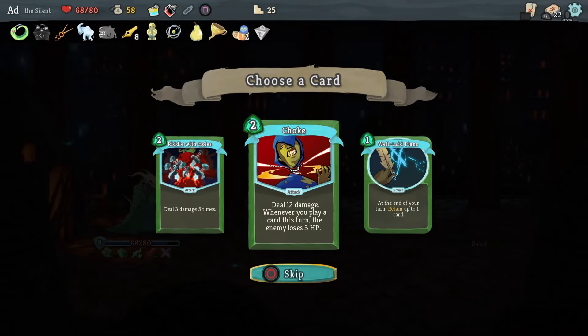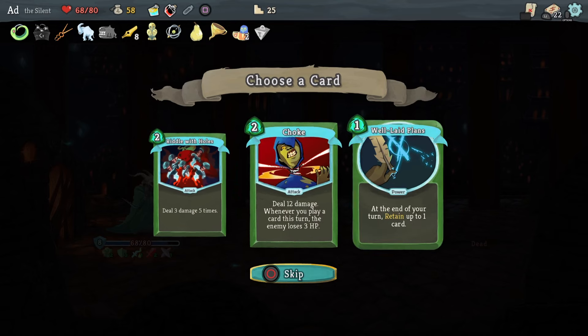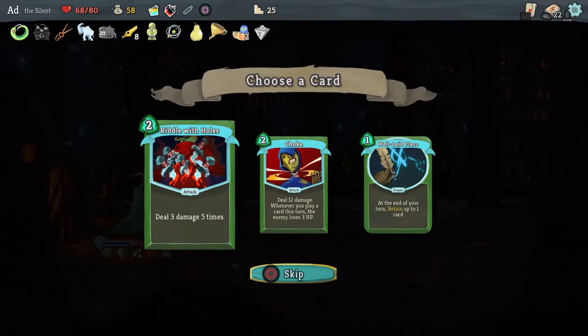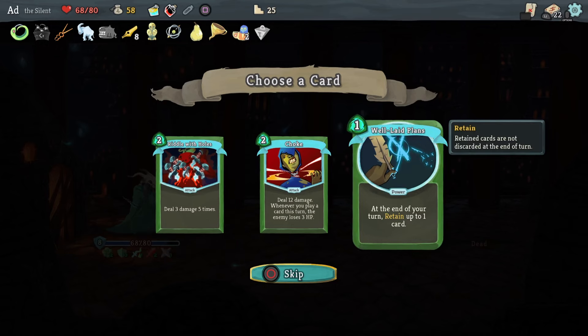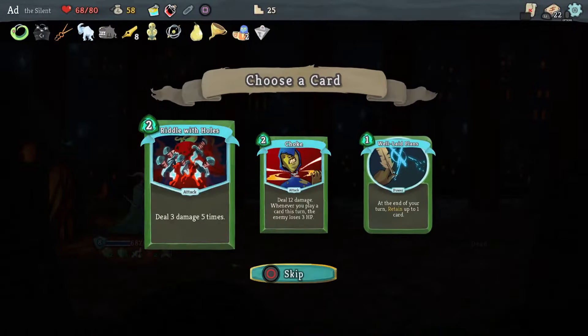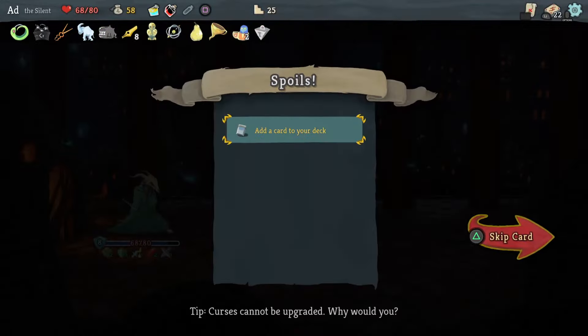Choke: deal 12 damage, and whenever you play a card this turn the enemy loses 3 HP. That could be good but doesn't really fit with how I've built things, and I've got a lot of cards already. Riddled with Holes — if I had more energy, maybe. To be honest it's powerful, but I've just got so many cards. I really want to look at removing some, so I'm going to skip all of these.